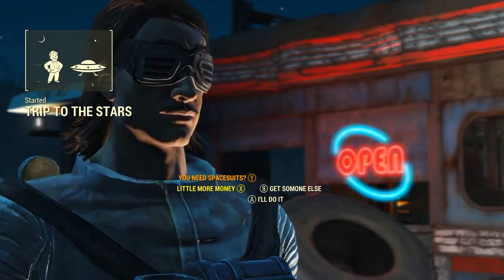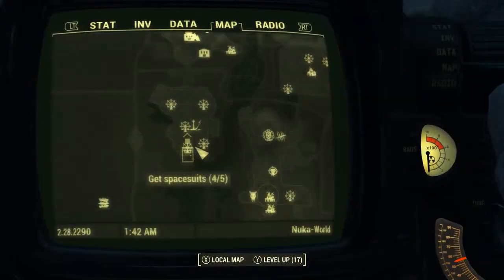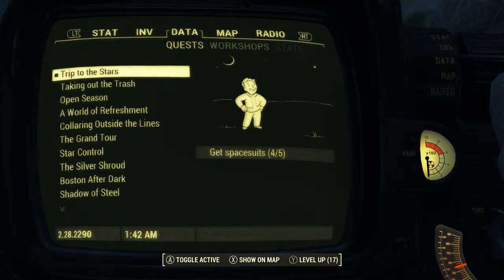Of course when she asks for help we want to say yes. All she needs us to do is go and find five more spacesuits. This is really easy because their locations will be marked on your map. And when we agree to help her we will be given the new quest Trip to the Stars.